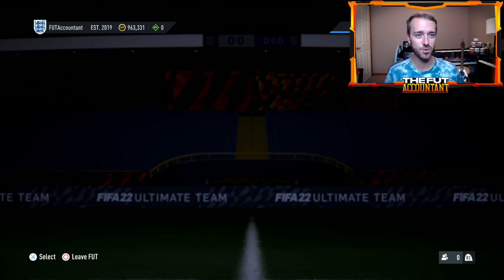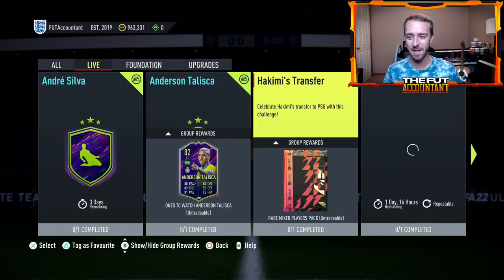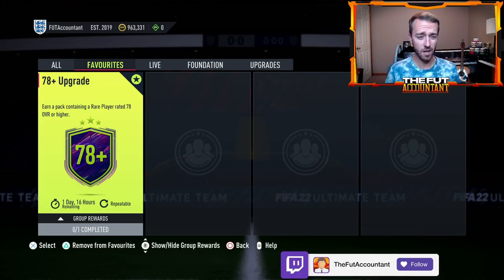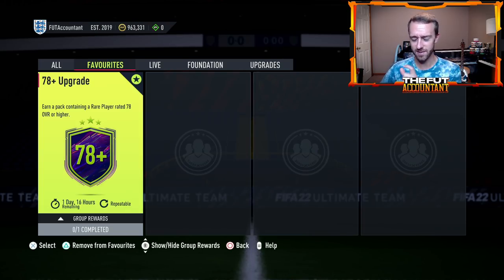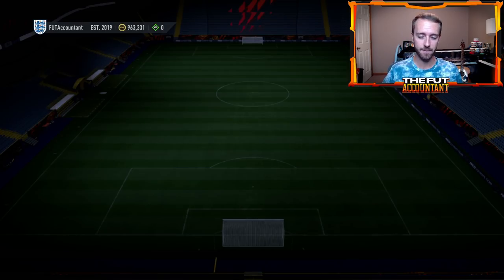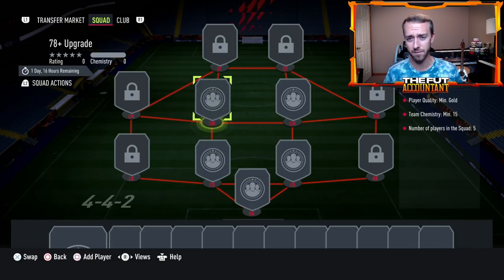The big content yesterday on Monday was the 78-plus upgrade pack. It's only out for two days, basically expiring when team of the week drops Wednesday — which is a pretty short window. The reason a lot of people like this pack is because it only requires five gold non-rare players.